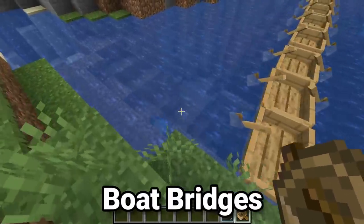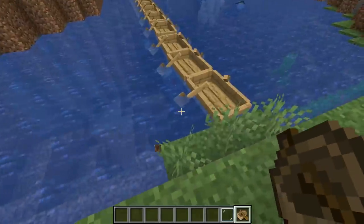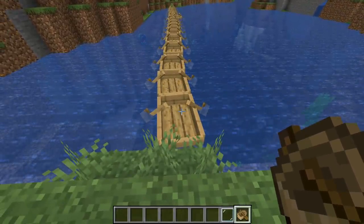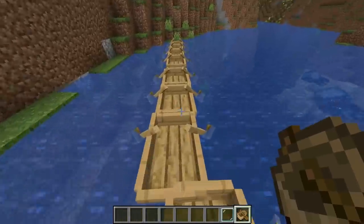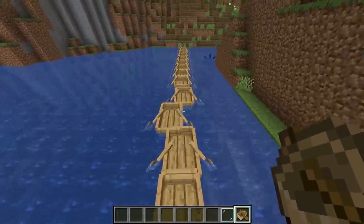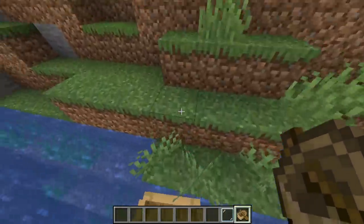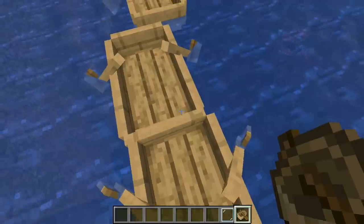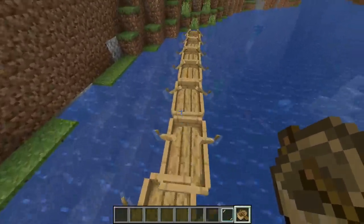Minecraft has always had a lot of bugs, and one used to be that when going on top of a boat you would shake violently and basically couldn't move. That bug has been fixed, and now you can literally walk right across boats as if they were a bridge — you can make yourself a floating bridge completely out of entities. The shaking glitch is still somewhat present and you can fall off, but it could be a cool idea for a mini-game or an interesting decorative way of crossing a river or lake.